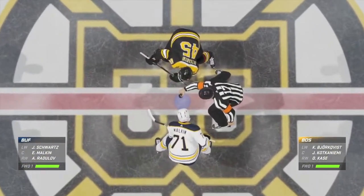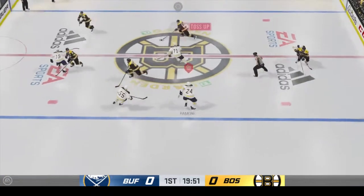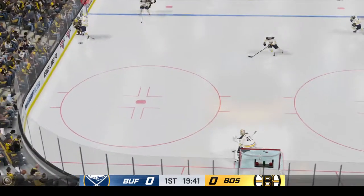They've got to evaluate all these players, but there is going to be a lot of rust as the players get going. Bacchus dropped, and here we go. Preseason underway.